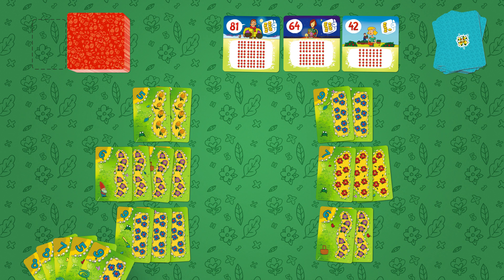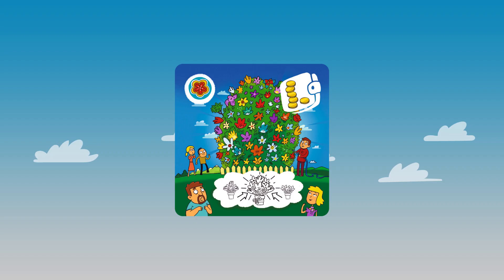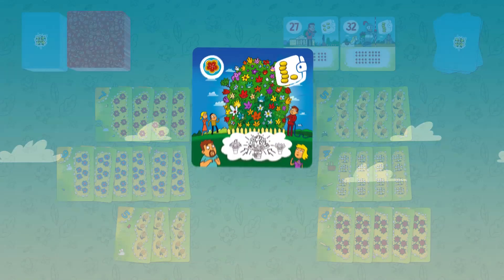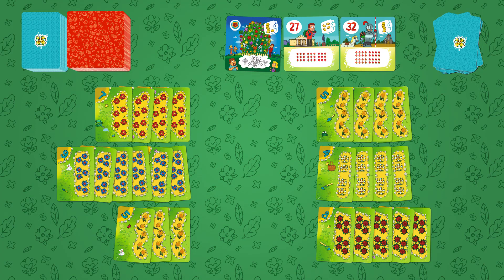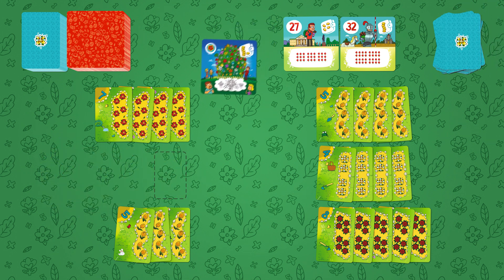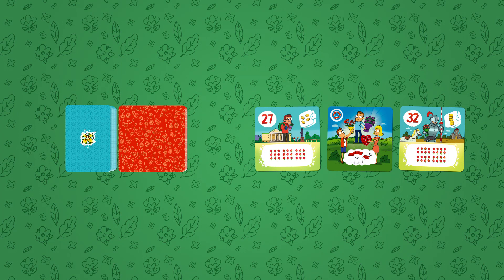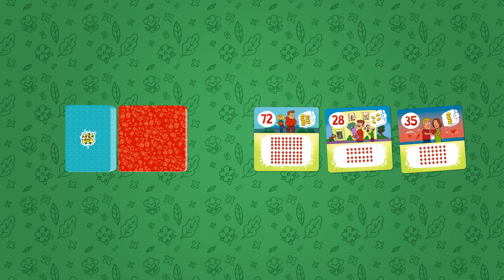If the flower card deck is running empty, the out-of-the-game pile is shuffled and the cards are brought back into the game. There are several kinds of special cards. Among the customer cards, the first is the Largest Flower Bed card — a player can get this card during his turn if his flower bed has more flowers than any flower bed of the other players; he simply exchanges his flower bed for the card. The second special customer card is called Change of Customers: when it appears on the table, all previous customer cards are taken out of the game and three new customer cards are placed.